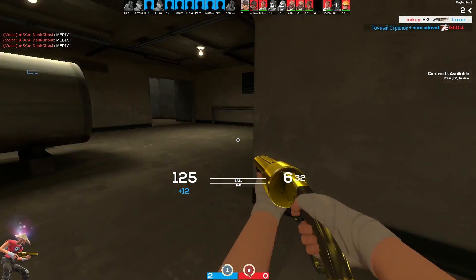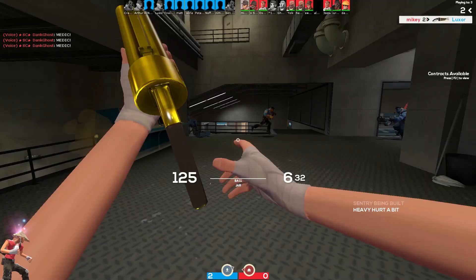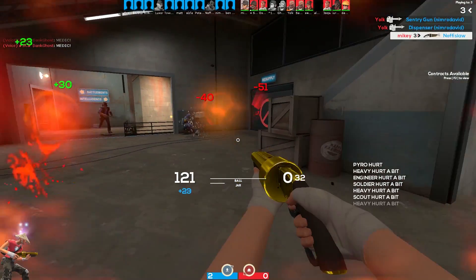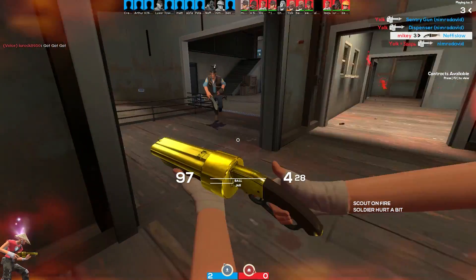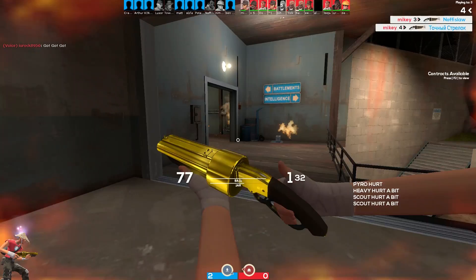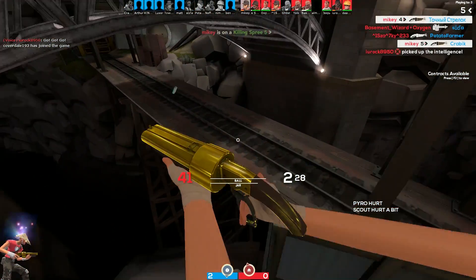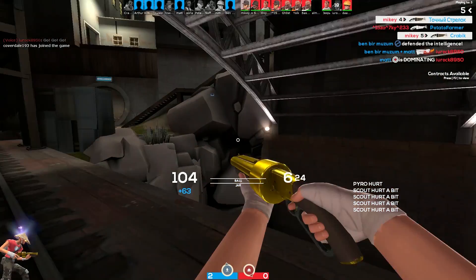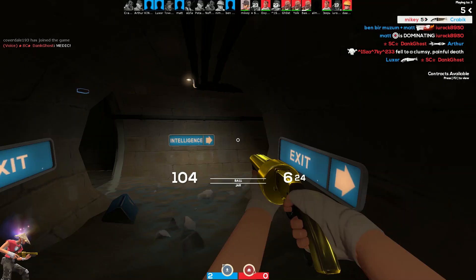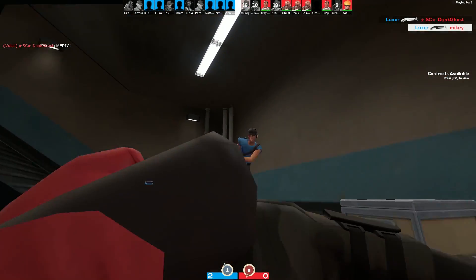I absolutely love pairing this weapon with the Scattergun — six shots to deal a lot of damage, and you get health back on every single one of those if you hit them. It's ridiculously good. I'm pretty sure there are other ways to use the Mad Milk too — you can pull it out mid-fight if you've started to lose and haven't thrown it already. I just get distracted easily, so I throw it beforehand so I can focus on aiming.